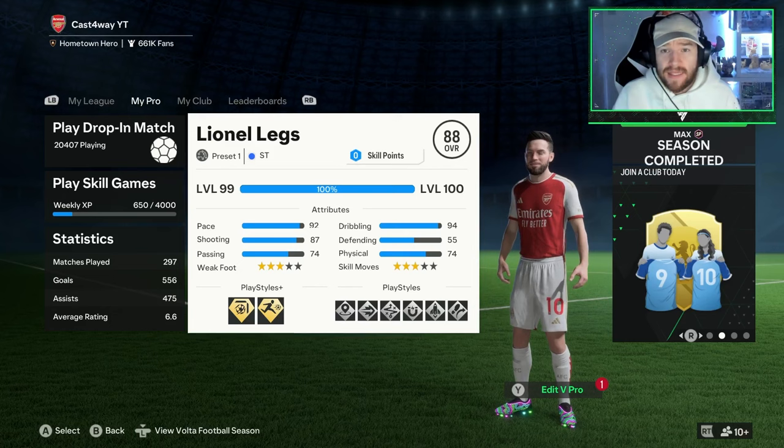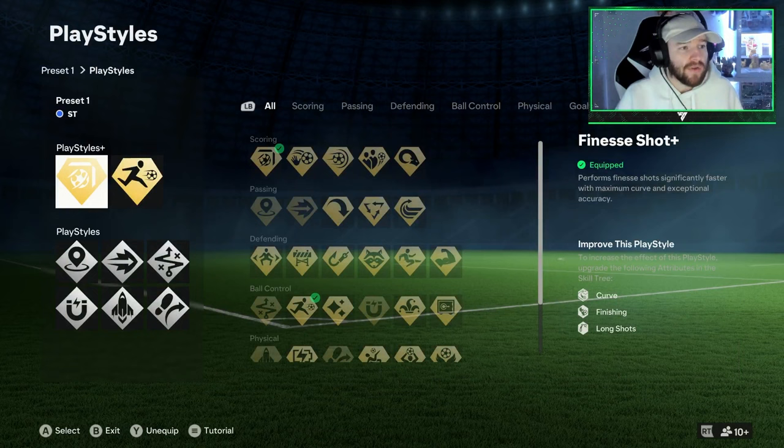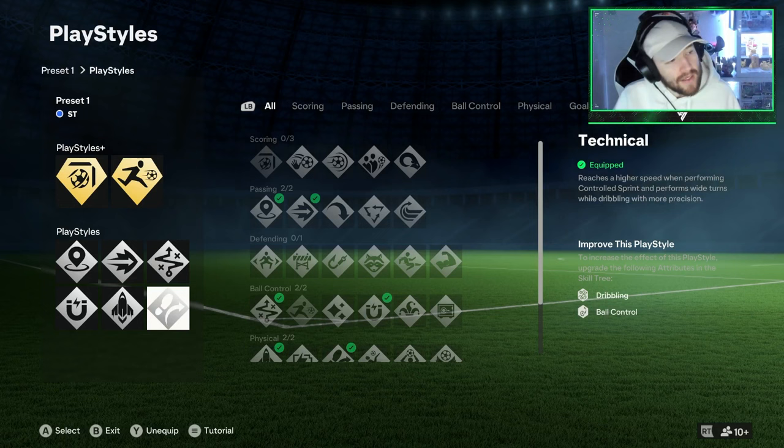This build has already been up on the channel, but I'll quickly run through it for you guys that may not have seen that video yet. We've got a 5'3 striker, £99, and we also have the finesse shot, the graphic plus, the incited pass, the ping pass, the technical, First Touch, Quick Step, and Travella.